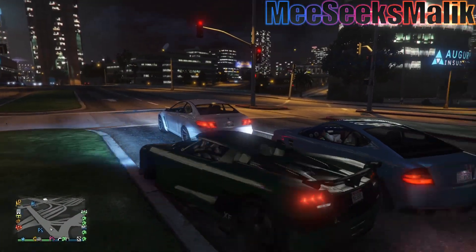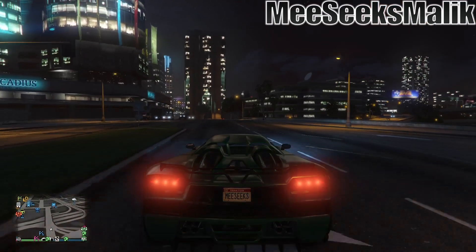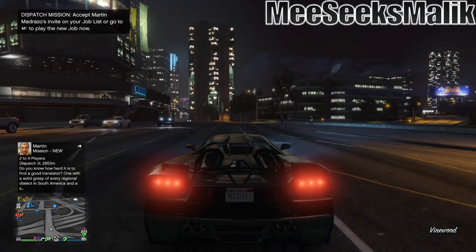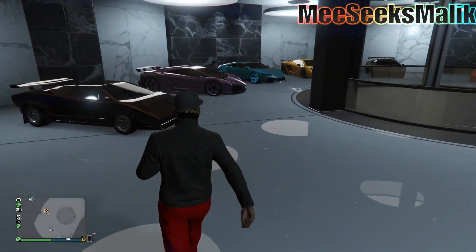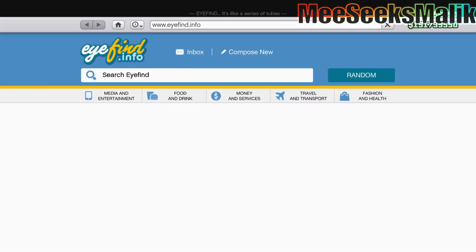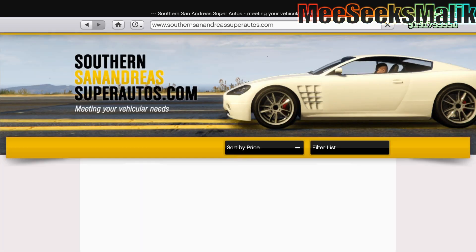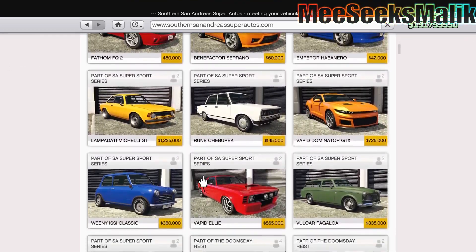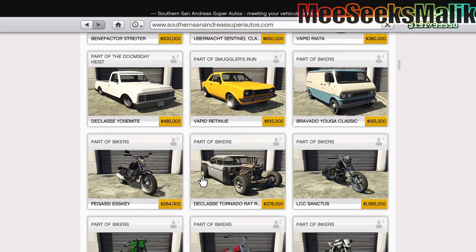It seems like it's either been released early or it's already been out — I'm not even 100% sure, so maybe confirm this for me. I'm pretty sure you guys are wondering how I find this stuff. Well, open up the web browser on your phone or go to a computer in the game, and go to the Southern San Andreas website, and you can scroll down and find the vehicles.